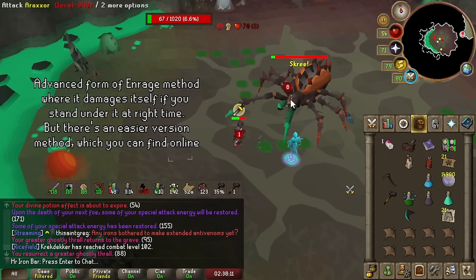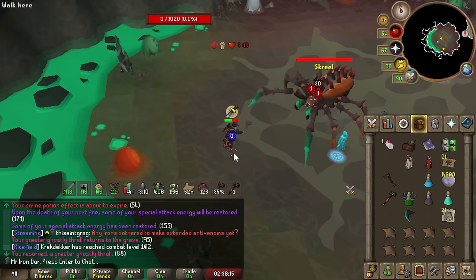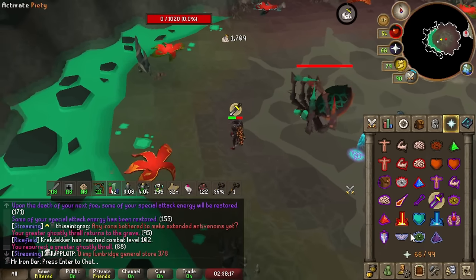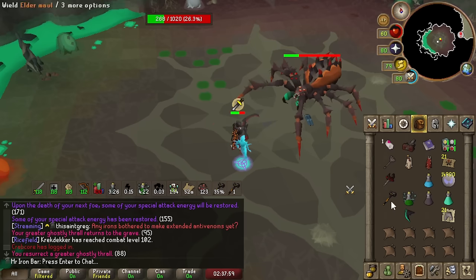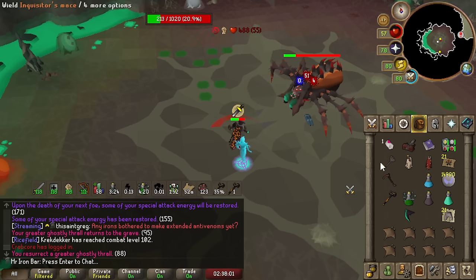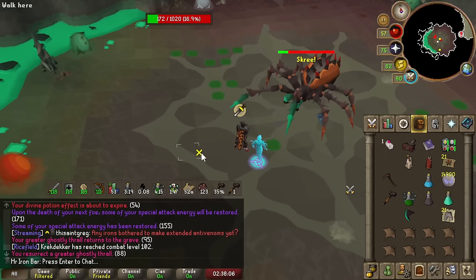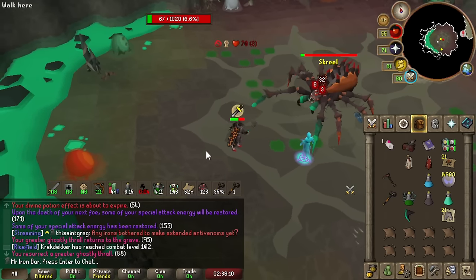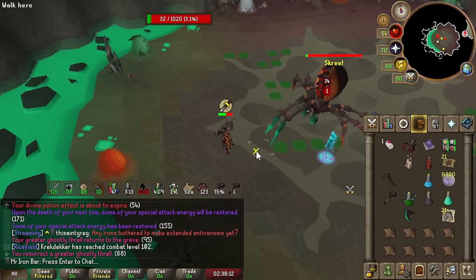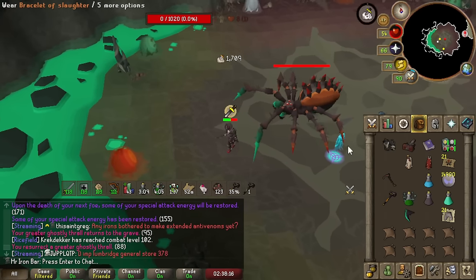I'm doing it completely — that was sick. Jagex has confirmed that it is a bug, but they are going to let it stay and modify it. Right now it only works on the four southwest tiles under the boss, but they're going to make it so you can do it under the boss on any side regardless. The damage it inflicts on itself is going to be halved — so instead of 30, it's like 15.